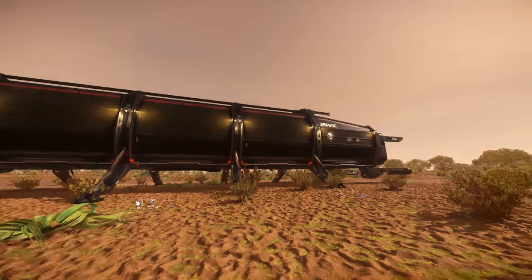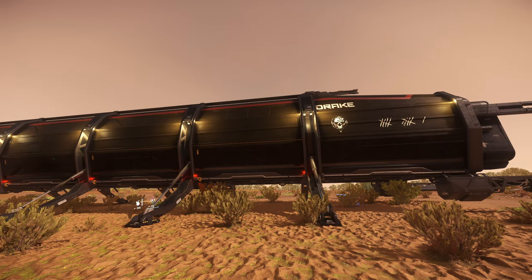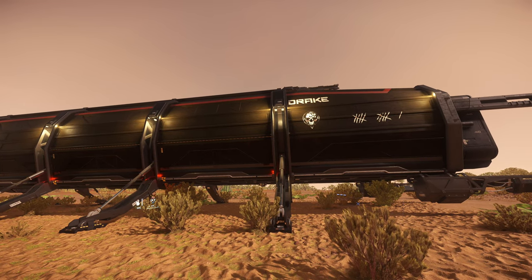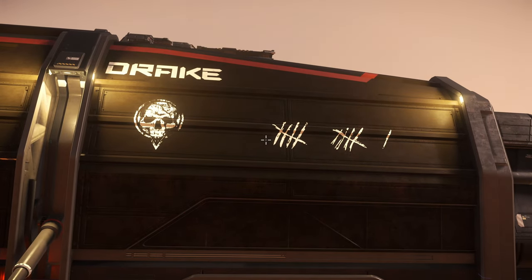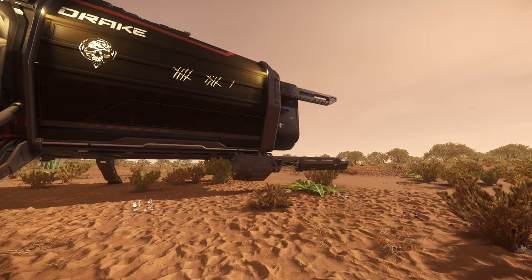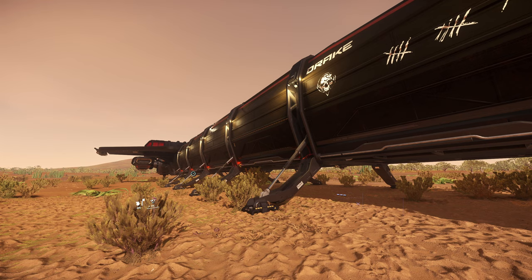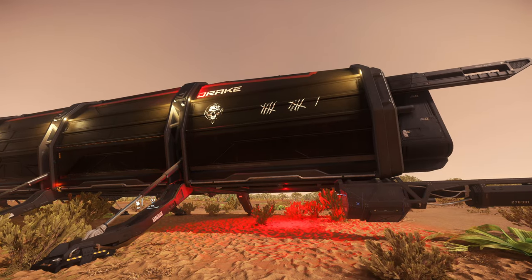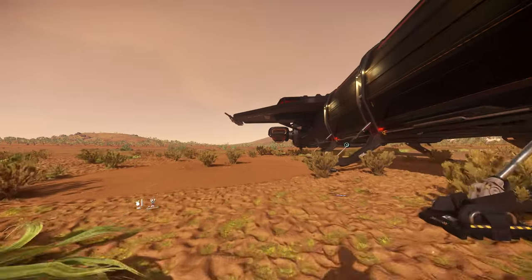The Drake Caterpillar Pirate Edition — I own this one too. I bought a pack that has both this and the Gladius in it. This is pretty rare, but not as rare as the Gladius — you do see these things flying around. The only difference between this and a normal Caterpillar, just like the Gladius Pirate, is just a paint job. That's it — just a cosmetic difference.